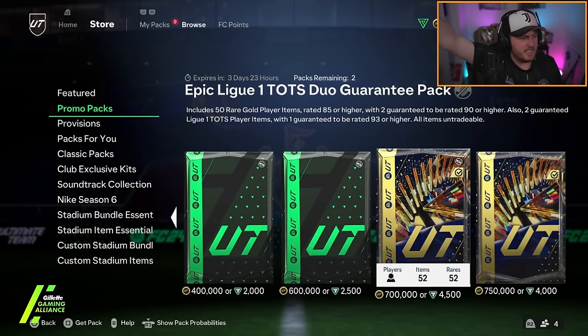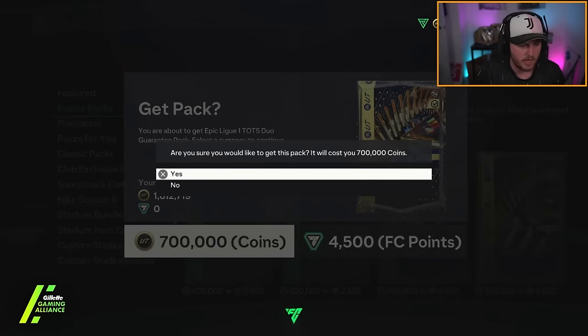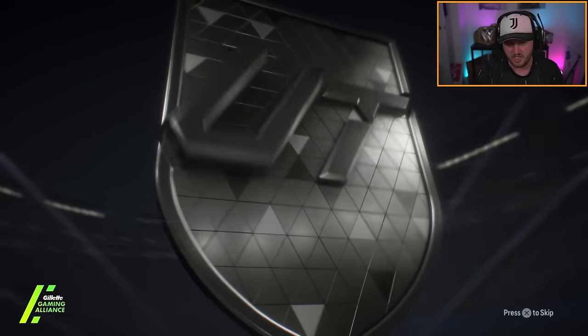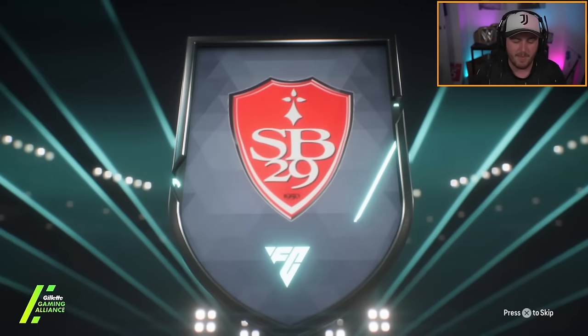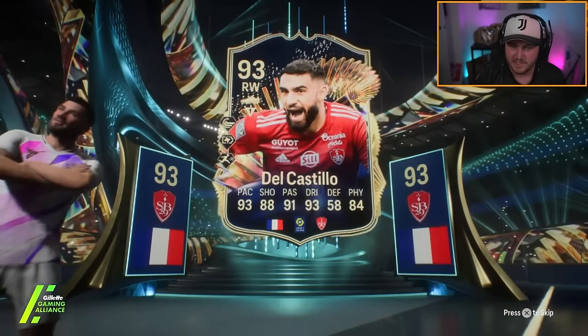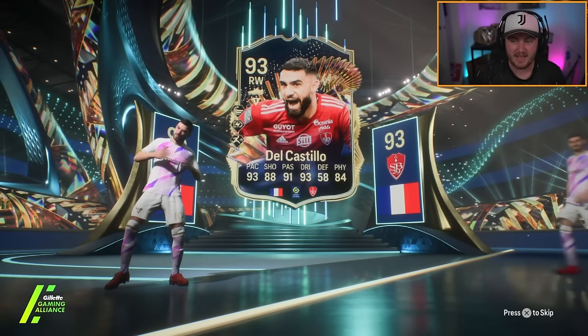Lala's opening his Epic League and Tots Duo pack with coins. From now on, this channel will not be opening any store packs with FC points ever again. We're done — we'll only be opening anything with coins, so we will not be posting FC point content on this channel anymore. Let's see what Lala gets with coins though. He's got himself French right wing — imagine that was Dembele as the first one. That just means he'd be Donnarumma. This is why you shouldn't even spend FC points in the first place — you're just going to get guaranteed Donnarumma packs.